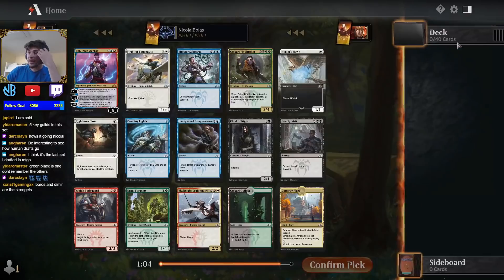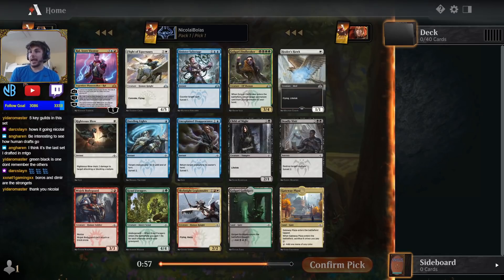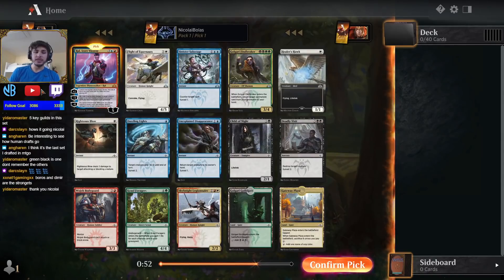One thing I will say about this set is this is a set from like 2018 or so, so many of you may not have drafted it. Guild of Ravnica is a guild set, which means there are five two-color combinations that you're going to be drafting: blue-red, blue-black, black-green, green-white, and white-red. Since there are only five color combinations, you draft the set a little bit differently — there aren't really support for the other archetypes, so instead of 10 archetypes, there's only five.